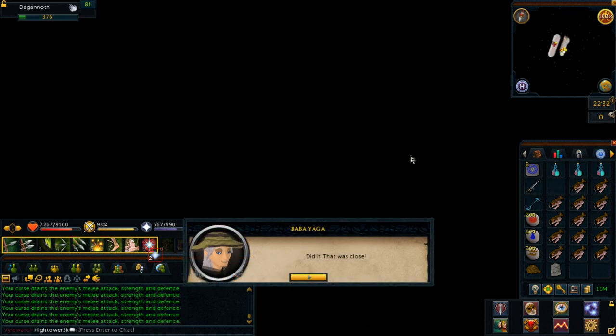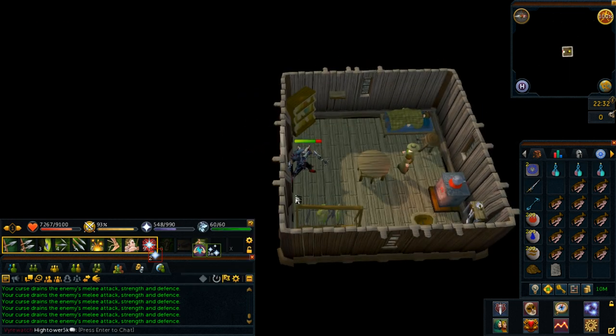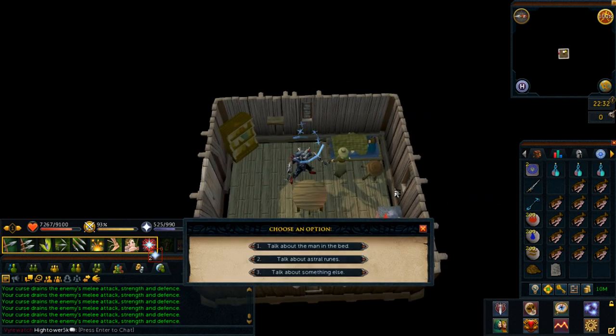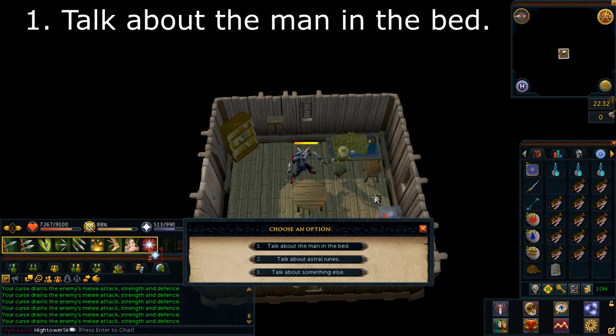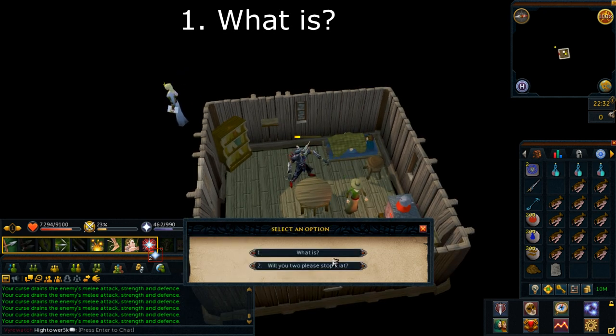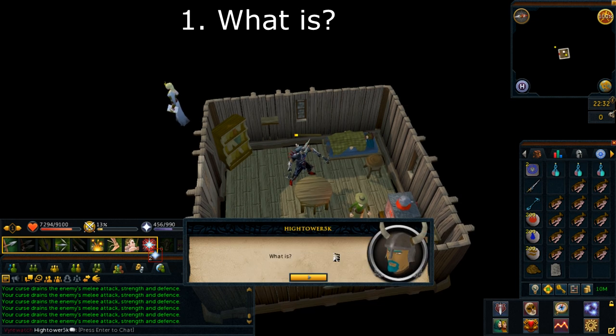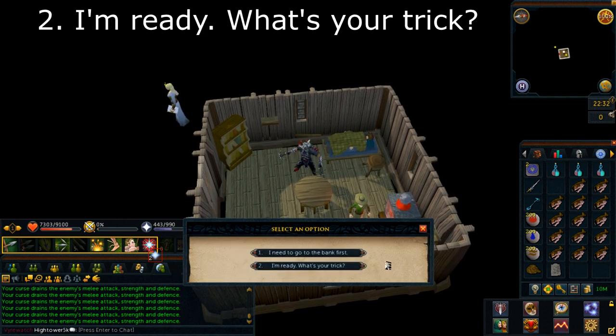After roughly five minutes of fighting, Baba Yaga will cut you out. You'll get a black screen and then land back in her house. Speak with her again and select option number one: talk about the man in the bed. Select option number one: what is. Then select option number two: I'm ready, what's your trick?